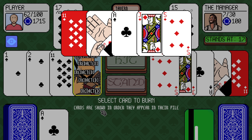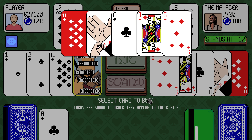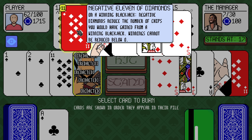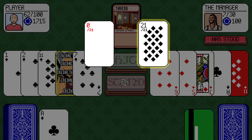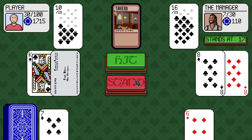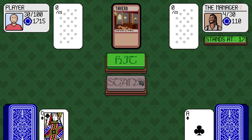Select a card to burn. Cards are shown in the order they appear in the pile. Is this my opponent's cards? What's going on? Burn this. I have regrets. That was unideal. We'll be fine.